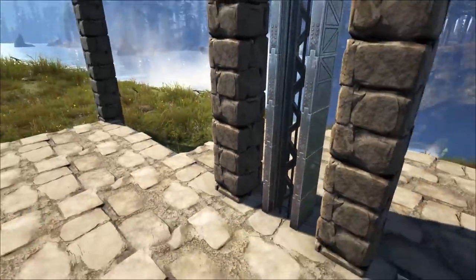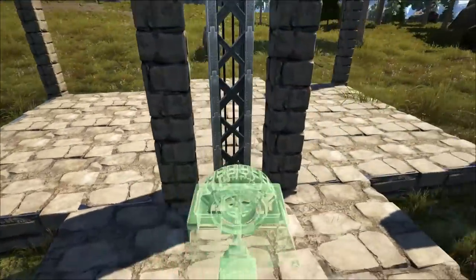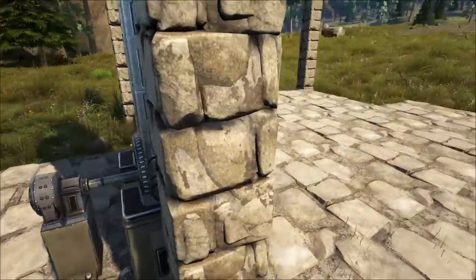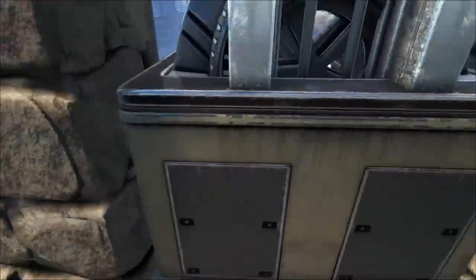Now a medium elevator platform — you could probably get away with a small, but I like the way the medium one looks. When you place it, it will be hidden underneath the ground. To test this out and make sure it works, we're going to place a generator. I like to intersect it right here with the elevator track — it looks like it's part of the machinery and helps fill the gap.